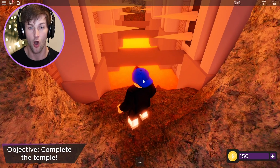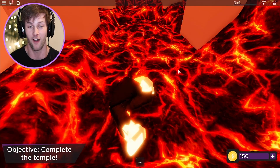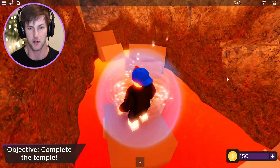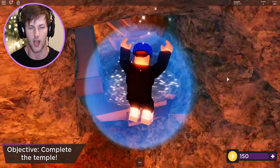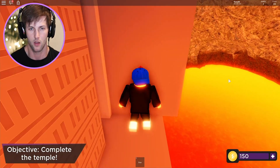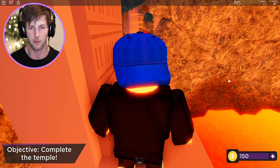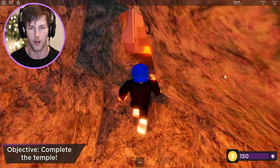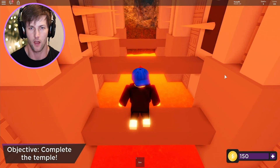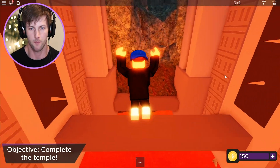Oh my gosh, look at these spikes! That thing just chopped me in half! This is by far the craziest obby — I'm surprised they didn't put obstacles like these in the other Time Travel Adventures. This is actually really cool. I just have to time it better. All right, here we go — I gotta do this for the squad! Go go go — this lava is making me sweat! Look at those spikes — jump, then wait a second, then jump jump.